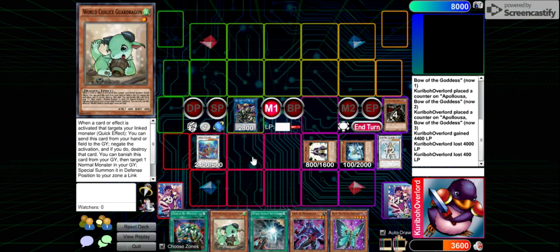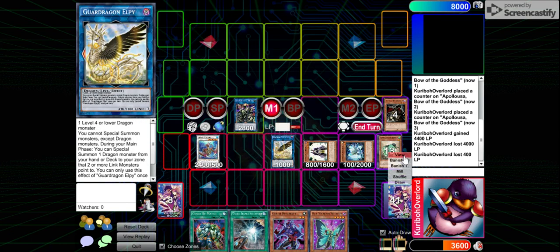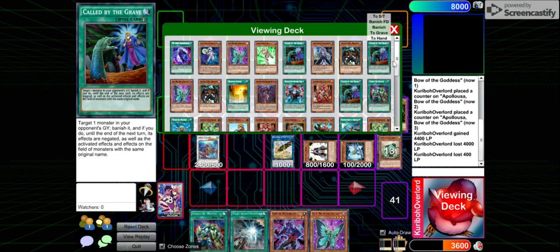Effect of Sir Yuja: special summon the Guard Dragon. Link it away into LP. LP effect: summoning Omni.